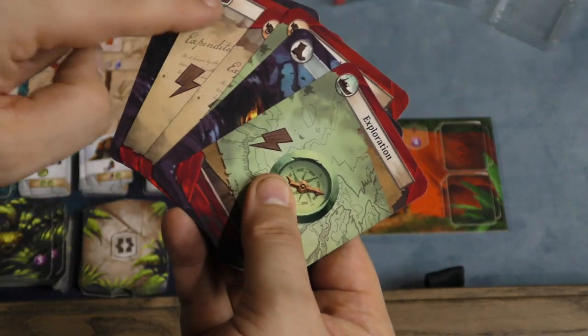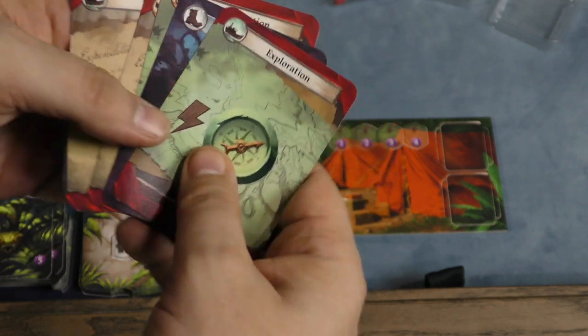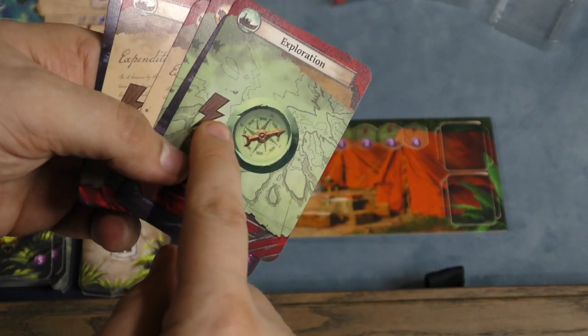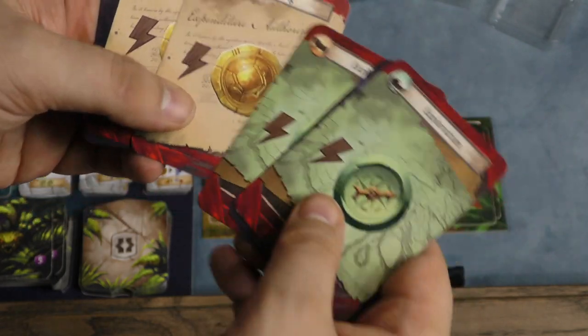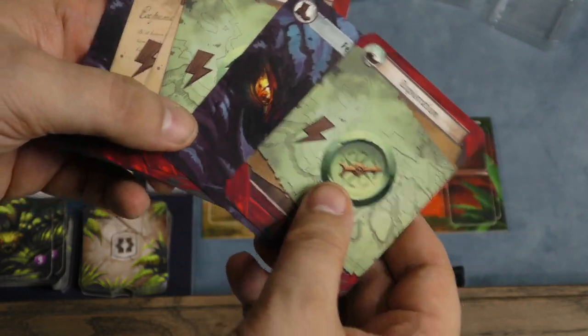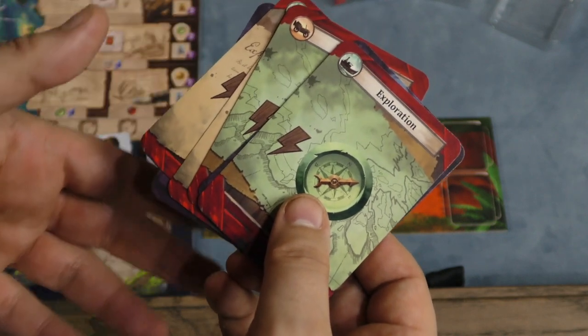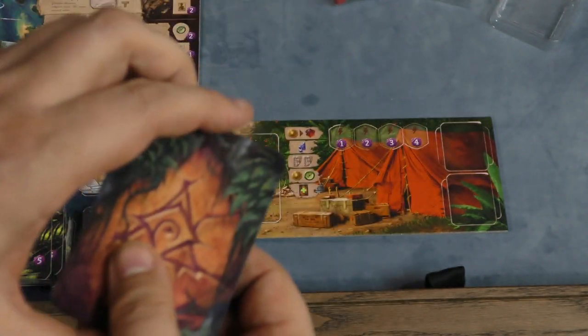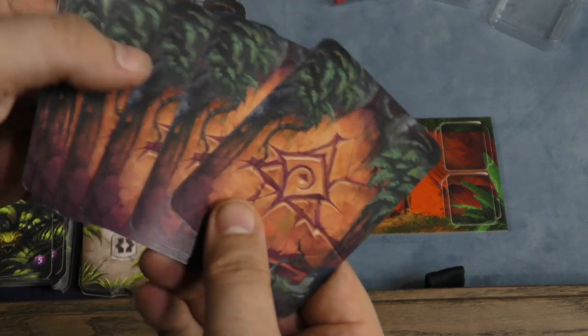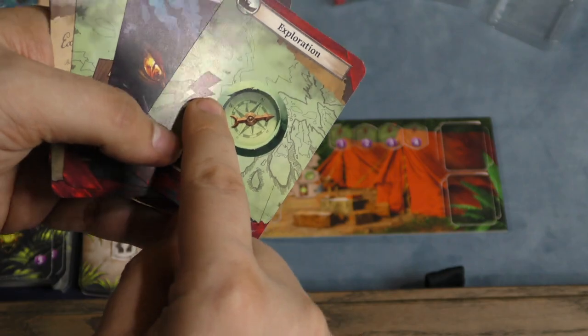Cards can be used for the travel icon in their corner. Cards can also be played at any time on your turn as a free action if they have the lightning bolt — so this gives me a compass, this gives me gold anytime I want. You'll get more cards as the game goes by that give you actions you can take. Players draw five cards, and on a player's turn they can take one main action and any free actions using those lightning bolts.